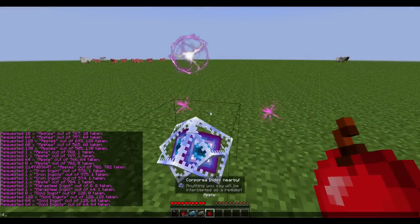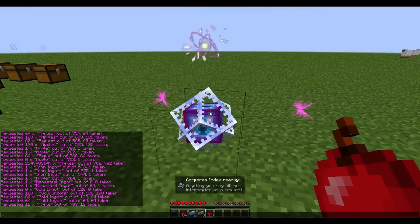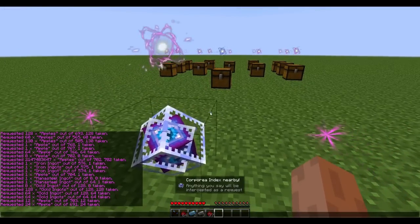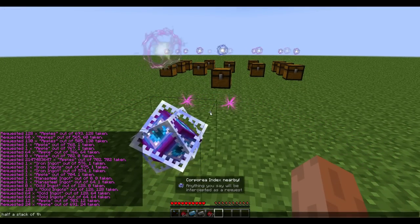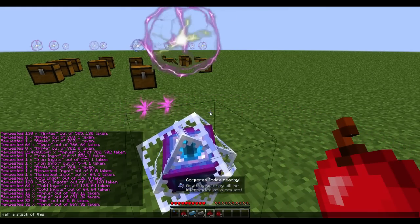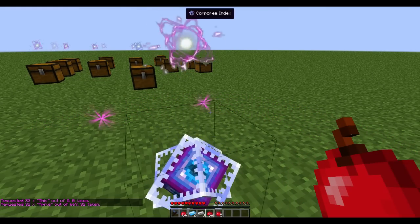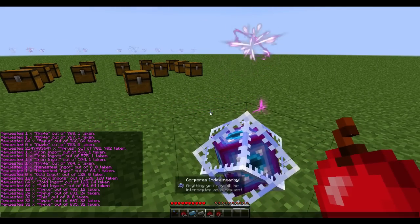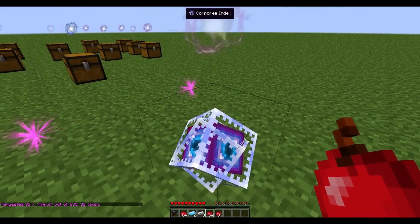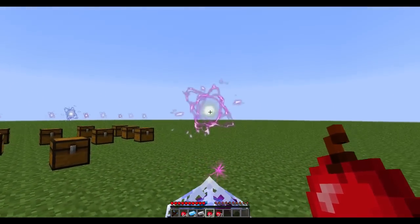For example, you can ask for 'a dozen of this' and it gives you a dozen. You can ask for 'two dozens of this' and it gives you two dozens. You can ask for 'half stack of this.' That's pretty much the idea — you can request things using this. That's currently the only item in the Corporea system, but there will be a few more as I said.